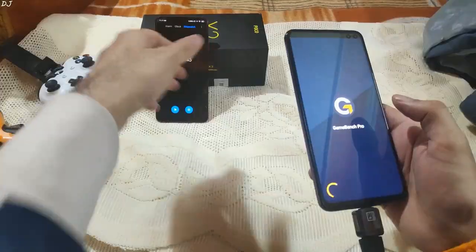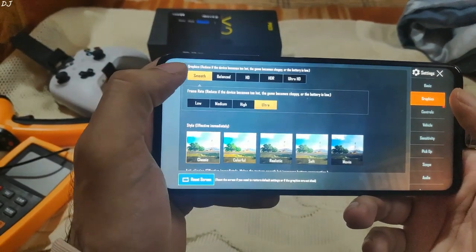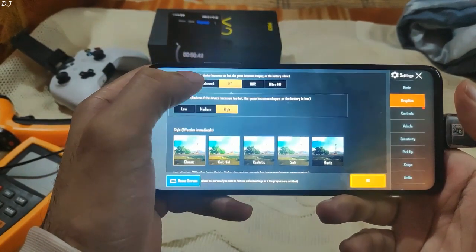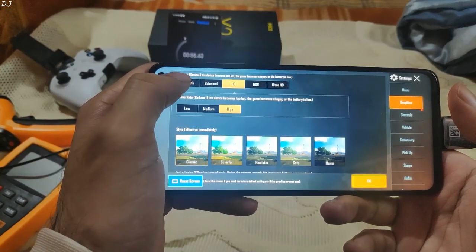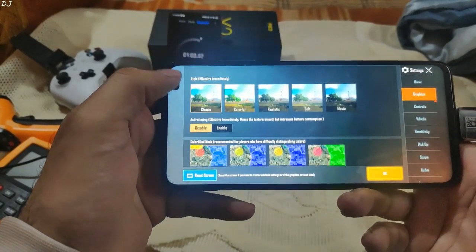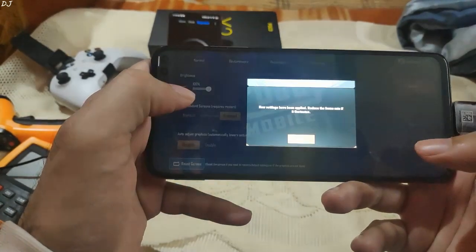Let me show you my settings. These are my graphics settings — I'll set the graphics to HD. The HDR option is still not available. Frame rate has been set to high. If we select the graphics settings as smooth or balanced, the ultra frame rate option is present, but I'll select HD graphics. Anti-aliasing has been enabled as well. I have disabled the auto adjust graphics option.